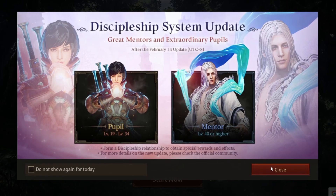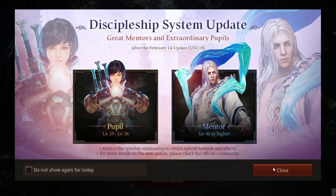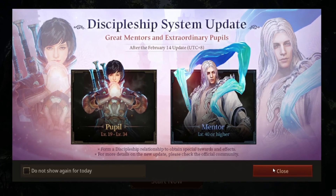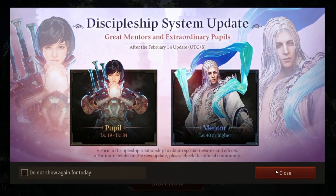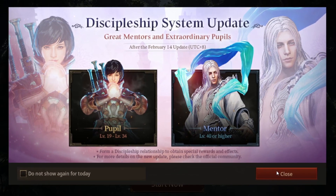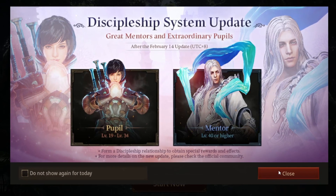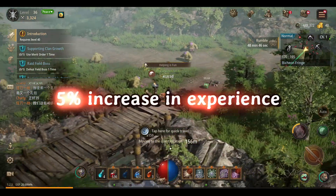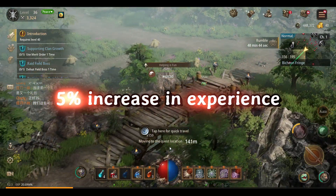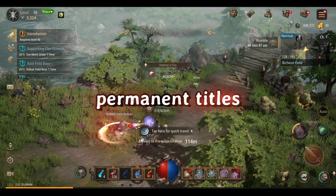In the latest update, a new system called the Discipleship System has been added to MIRM. Dragonians are divided into pupils and mentors. You can register as a pupil to grow faster with the help of a mentor, but only players from level 19 to 34 can register as pupil. You must reach level 40 to become a mentor. This system provides both mentors and disciples with a 5% increase in experience, growth support items, discipleship tokens, and permanent titles.